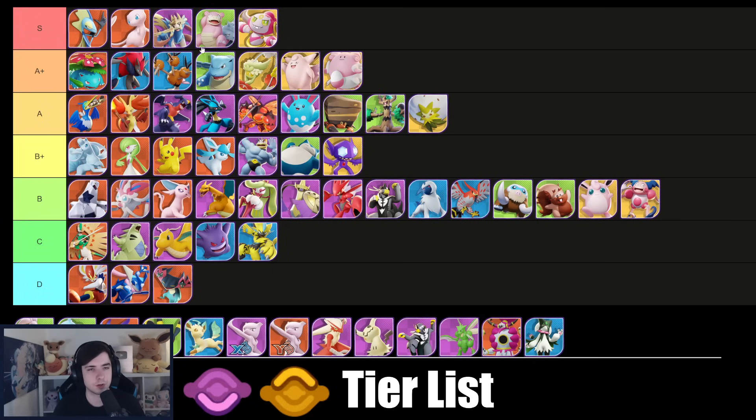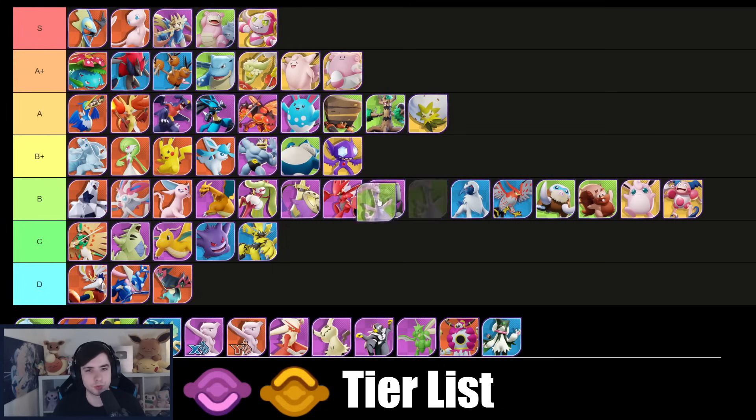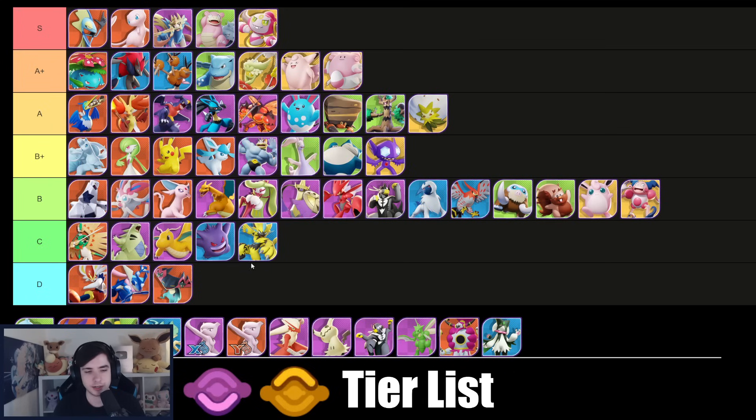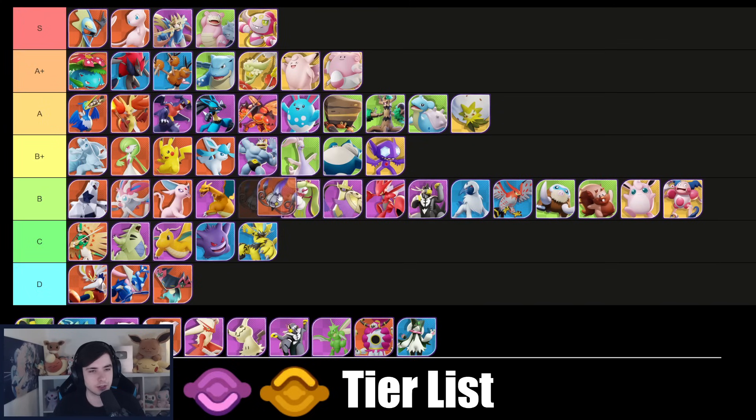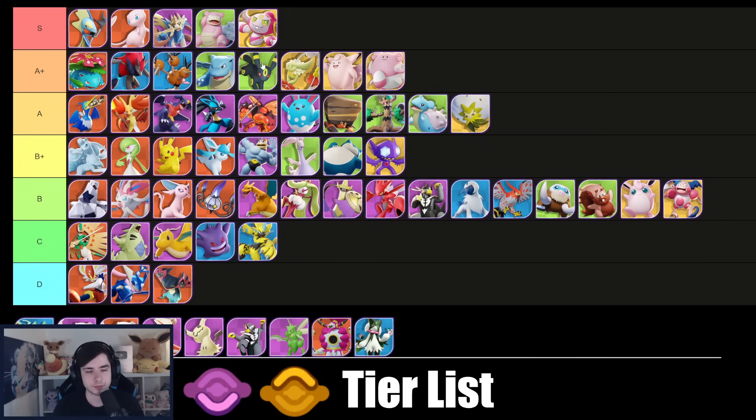Zacian is still, even after the nerf, staying in S tier. Goodra goes into B+ — quite fine. Lapras I think is still quite good; Whirlpool/Ice Beam does a lot, goes into A in my opinion. Sandaconda — even after the buffs it doesn't feel too amazing but it has potential and might rise up in the future. Flamethrower is quite good but takes a lot of skill, and as soon as enemies have melee Pokémon it's quite difficult to play.